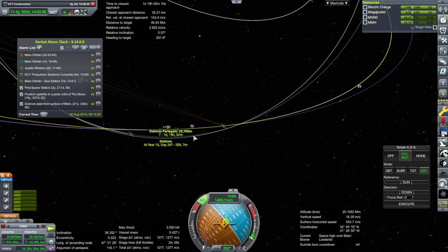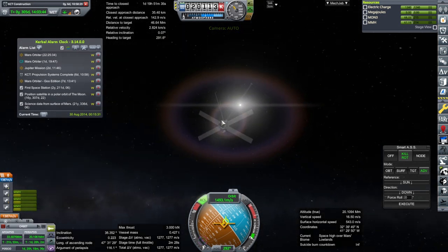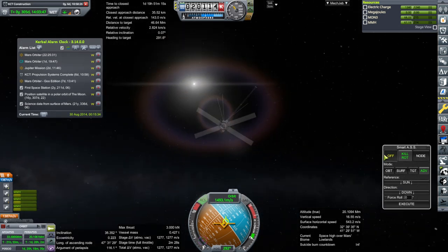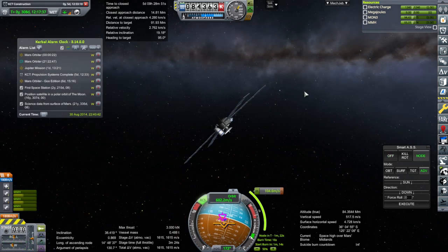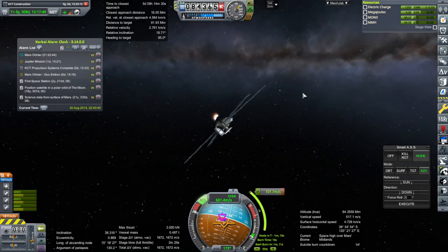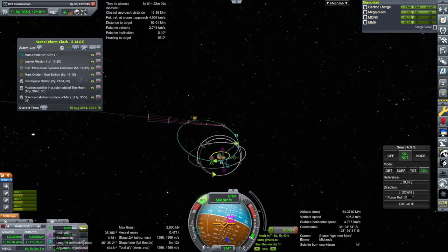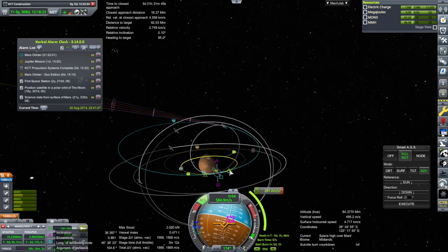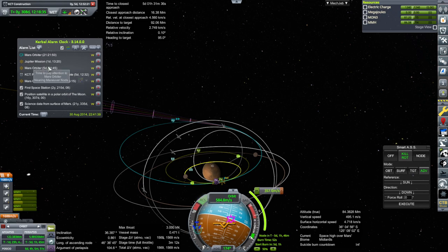We've got our Deimos encounter all set up, though that's probably going to get messed up. This is good for sunlight if it stays here. So the other one — the one going for Phobos — ignition, inclination correction. Our next thing is in five days with this one, and because of where I placed the node it will show us an encounter based on the burn. That burn will be after the Jupiter mission thing.